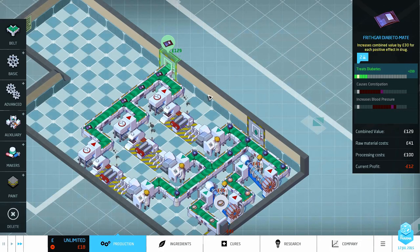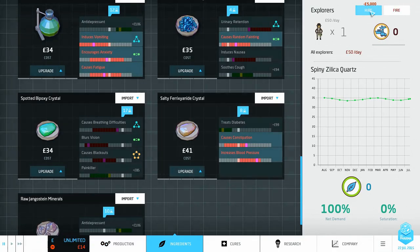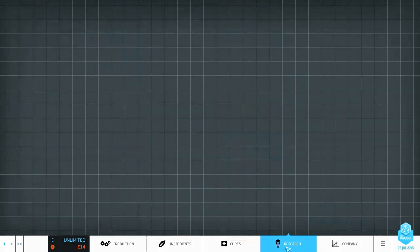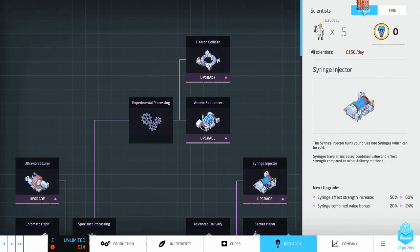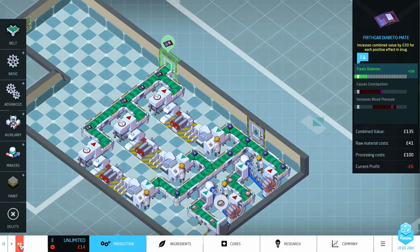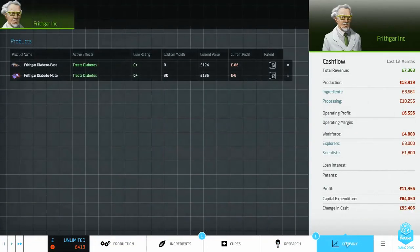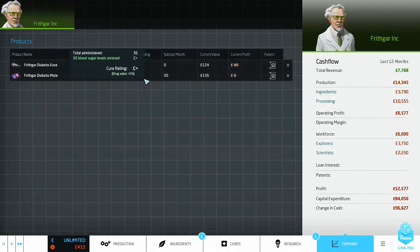The sachet increases by 30 pounds for each positive effect in the drug, so if we could combine another positive side effect into one of these drugs I think it would work really well. That's gone down to six pounds. I know what we could do — if I hire five explorers and five researchers, that's going to cost us and we'll take a massive hit each day, but it'll start giving us points to spend on research. See there goes our money — minus 300, minus 400 — but in a minute we'll get some points to spend on our company.